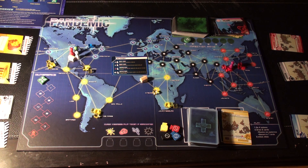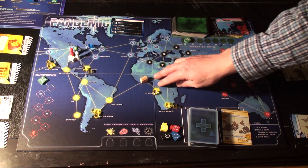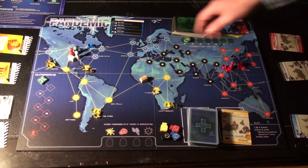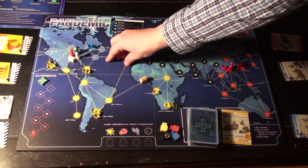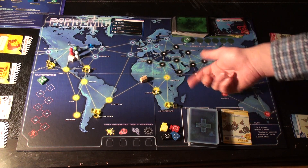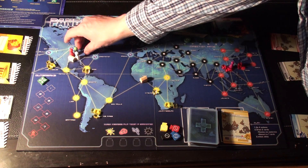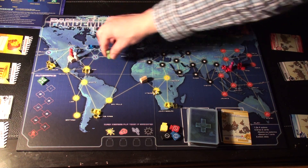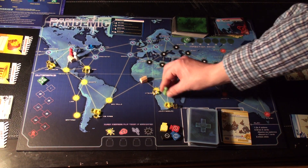Shuttle Flight: move from a city with a research station to any other city that has a research station. In this example, I already have a research station set up in Lagos. I have players over in Atlanta which also has a research station. If I don't have the Kinshasa or Johannesburg card and I need to get to Johannesburg, I can use a Shuttle Flight from this research station to another — one movement, a second movement, a third movement.